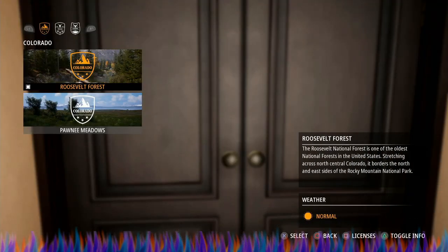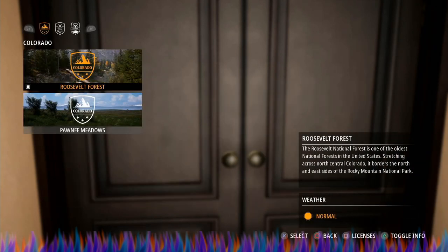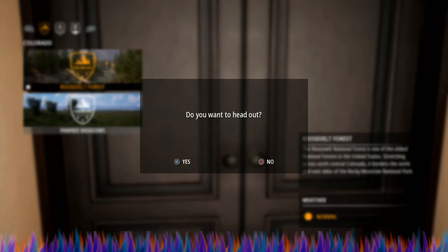Come over here to the door and look at what your weather is, then go dress accordingly. For me, 99% of the time the weather is normal. I always hunt in the morning — I've yet to hunt in the afternoon and it works out just fine. Go in and make sure your licenses are set up properly, then just hit select on Roosevelt Forest and head out.